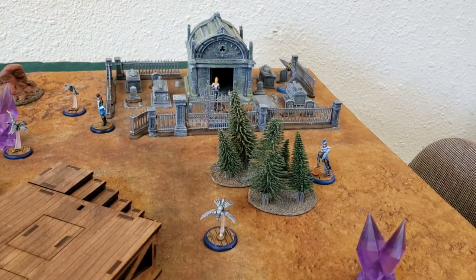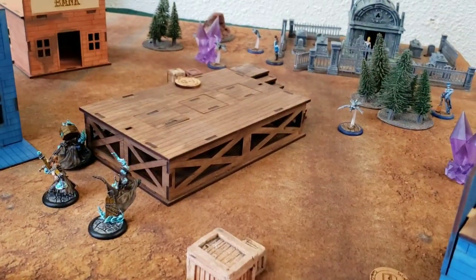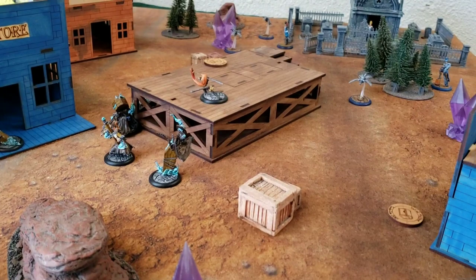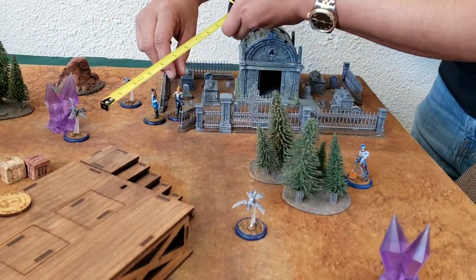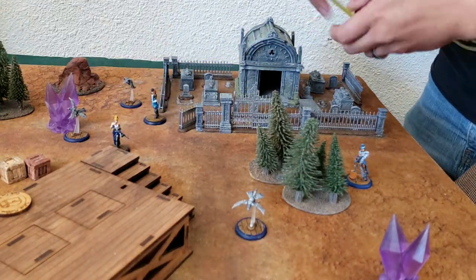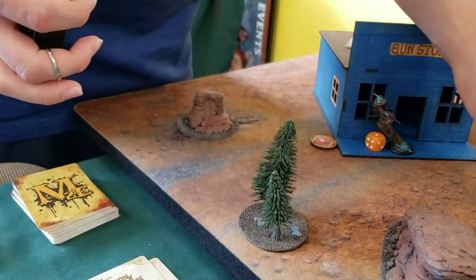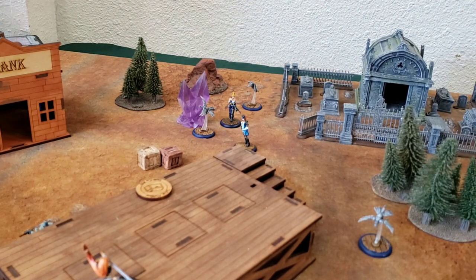This is going to be a really good game. I didn't really like the strategy or the scheme pool for Colette, but I wanted to play her again and get her on the board. Andrew's just feeling his way around with Lady Justice, so this may be my only chance to try to out-brawl a brawly crew. You can see Cassandra moving around the board, just kind of shifting people around. She borrows Colette's tactical action to practice production.